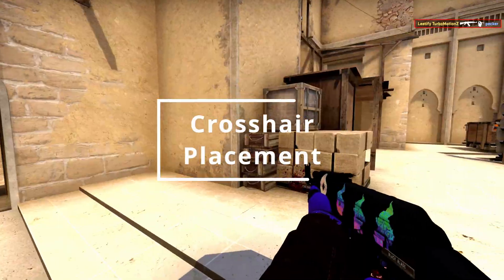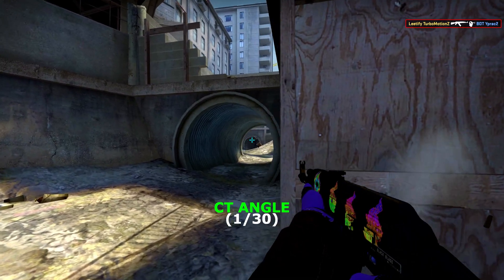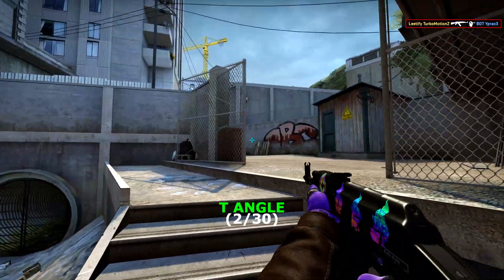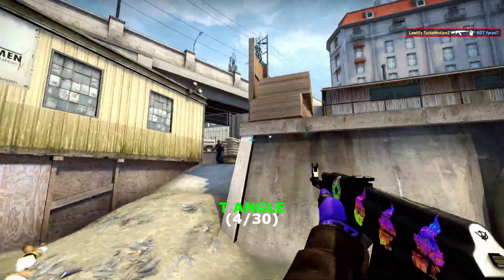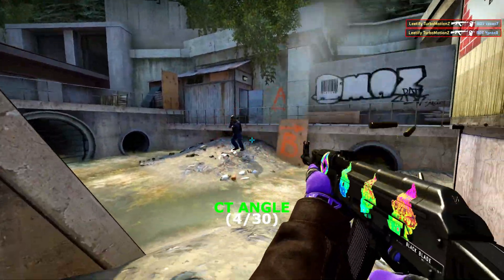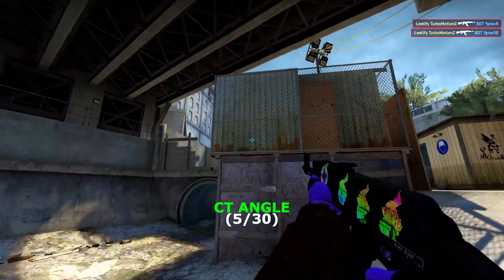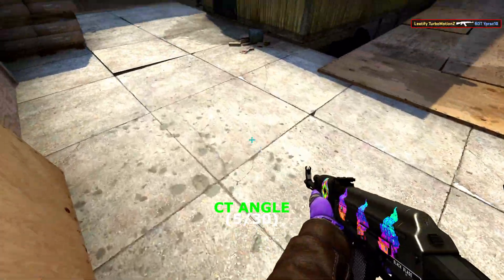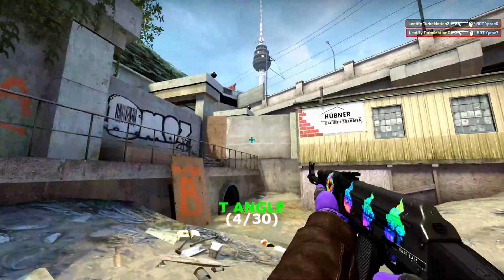Crosshair placement is a big factor to keep in mind. Generally you want to aim at angles where you think the enemy could be — when holding or peeking — which makes it much easier to make small micro-corrections to win the gunfight as fast as possible. With bad or no crosshair placement, you have to rely on flicking from wherever you're looking to the enemy's head, putting you at a massive disadvantage. It might take you 400 milliseconds while the enemy does it in 250 — the gunfight's ended before it began. This is specifically what Classic Static does best.